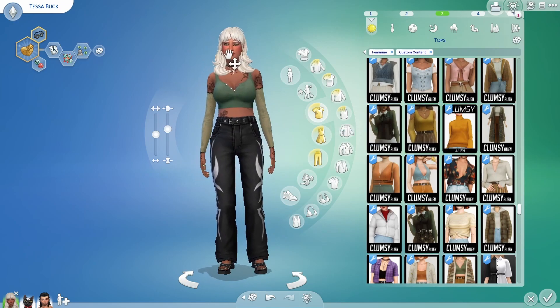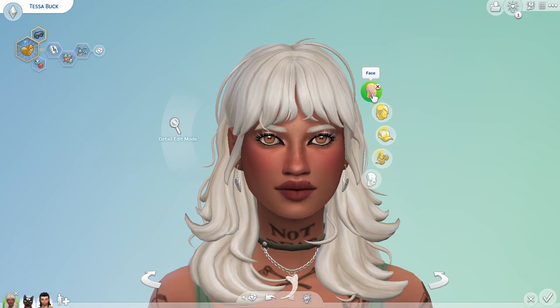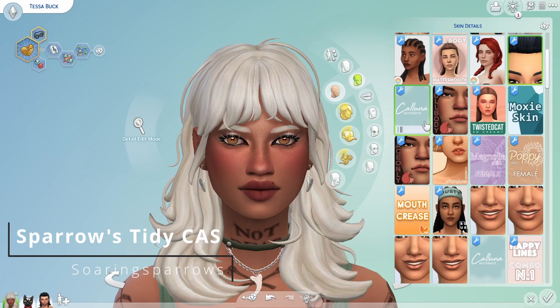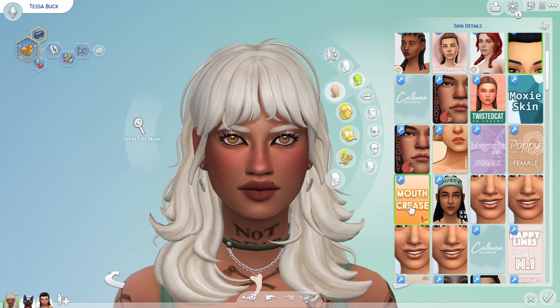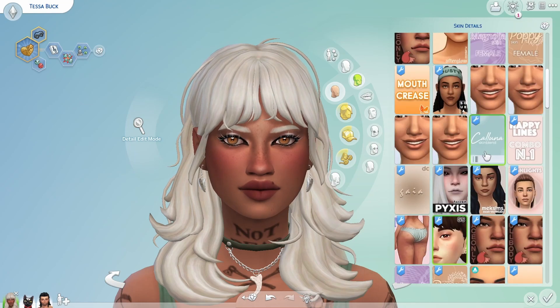I'm going to go through these pretty quickly because there are quite a few of them. The next mod is the Sparrow Tidy CAS mod, which helps a ton with organization and especially with layering. It basically shows you where a new section begins so that you can layer a lot easier.